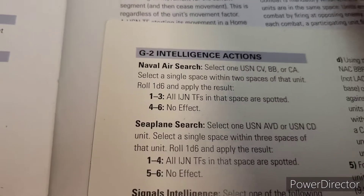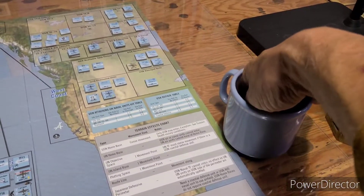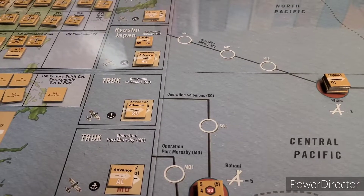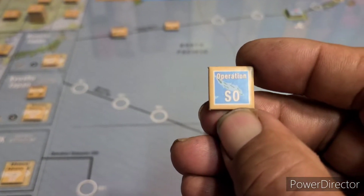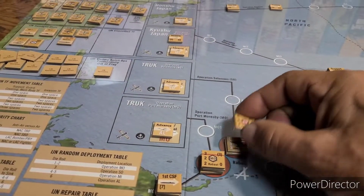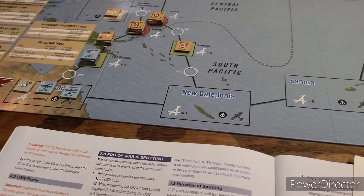For the G2 intelligence action, let's pick a random operations chip - making sure everybody can see. We draw this one, and it could be a special activation chip. It is the Solomon's route! But there's nobody to really activate there - just land aircraft. We'll take the Solomon's. So we can see operation Solomon's is coming up for their next activation. It could have been worse.